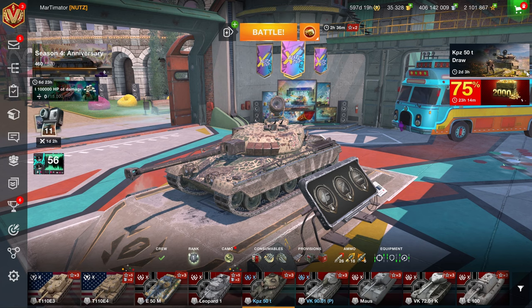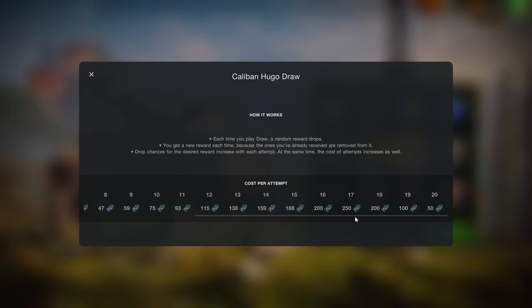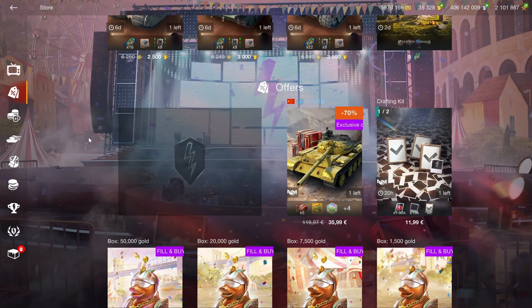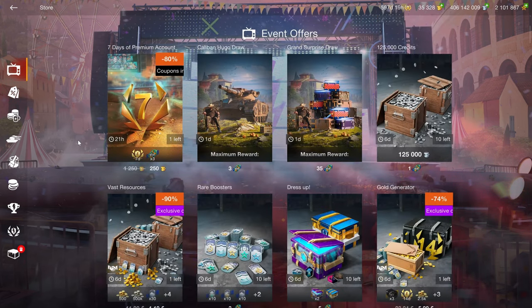Remember, if the house doesn't win, the house is pretty bad at selling gambling. There's also the Caliban draw — the Caliban is a meme vehicle, and that's about all it really is. It's not even a gold draw; it's a coupon draw, and this is just a hilarious price.